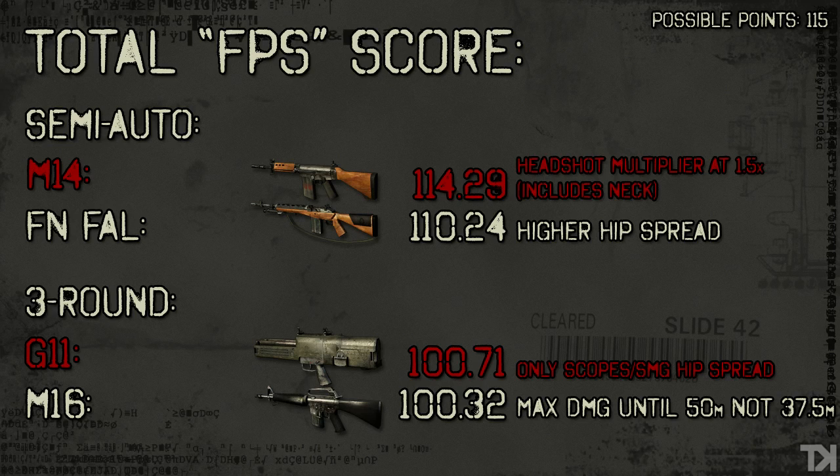So there are the stats. The M14 obviously beats the FAL. The G11 and M16 are basically a toss-up. If you can handle no attachments, go with the G11. If you play from a little further away — past 37.5 meters — the M16 may suit you better. If you want to hip spread a three-round burst gun, pick the G11, but you'd probably rather use an SMG or shotgun in that case. That concludes the assault rifles. The next video will be SMGs. I still can't believe the M14 is so much better than the FAL. Thanks guys, bye.